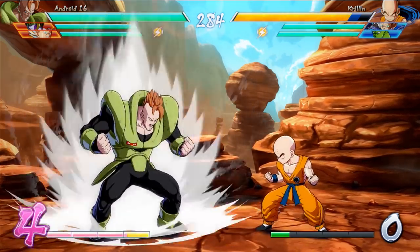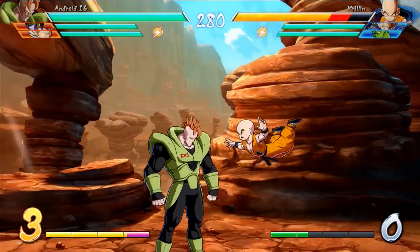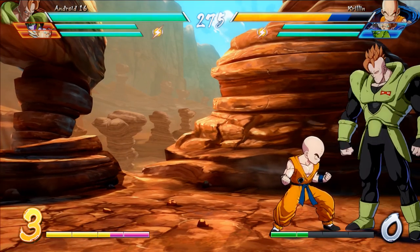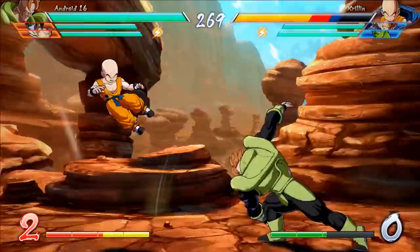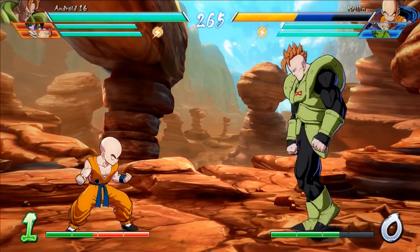For example, if you go with an EX grab, he tosses them and they bounce off the wall like that. Once you land that, you can go into the reverse quarter circle input to do the air version of each one of these grabs. And you can basically chain one right into the other and do tons of damage, as you can see there.